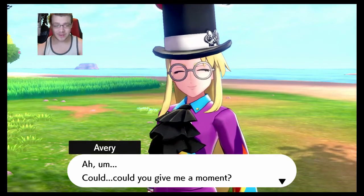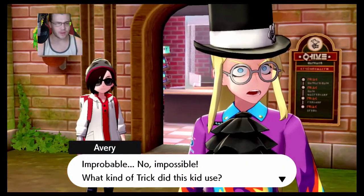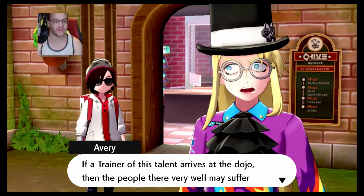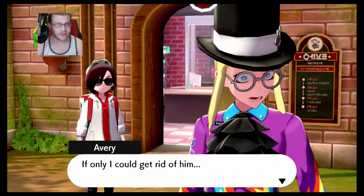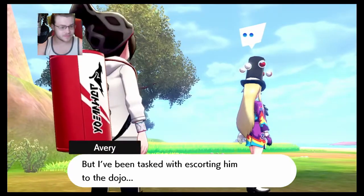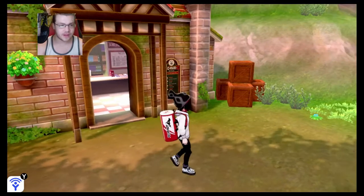Improbable — no, impossible. What kind of trick did this kid use? Level 100 Pokémon is the trick I used. 'If a trainer of this talent arrives at the dojo, then the Pokémon very well may suffer amnesia about my very existence. If only I could get rid of him.' Just sucks buddy. Farewell — I doubt I'll see you again. Avery teleports. Yeah, I'm gonna see you again, I feel like I will.